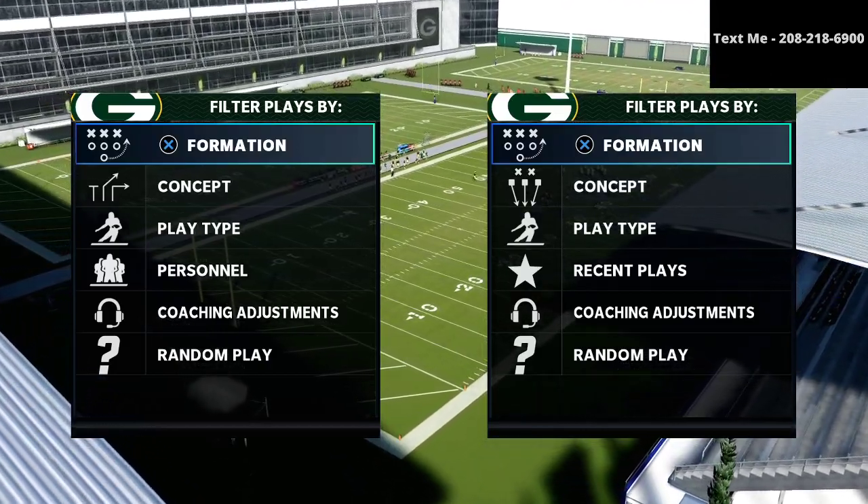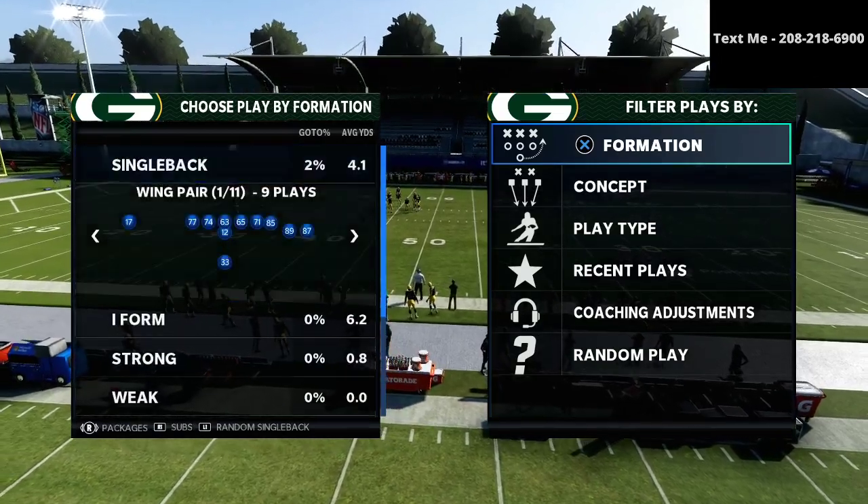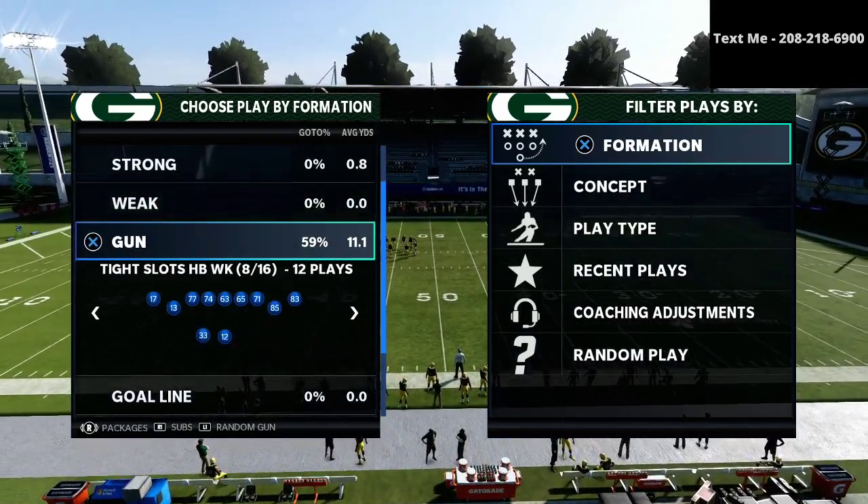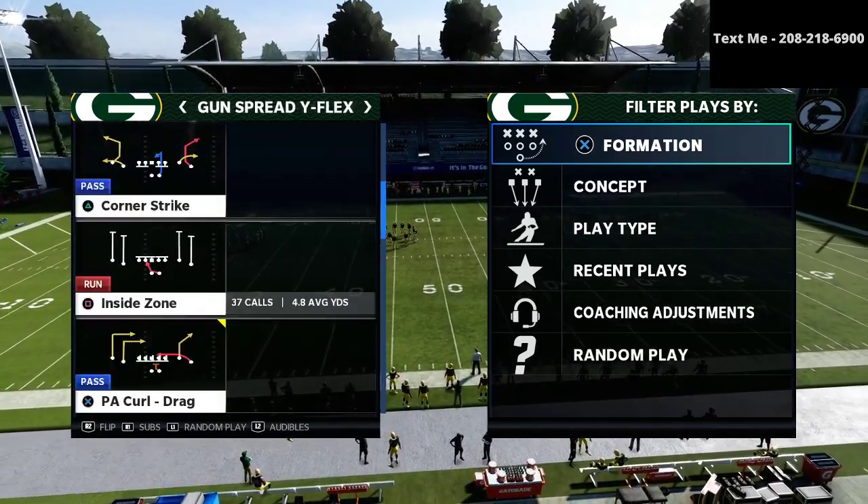In this video, I'm going to be sharing with you a five-man pressure concept out of the nickel normal that I believe is super glitchy and super effective in Madden 21.